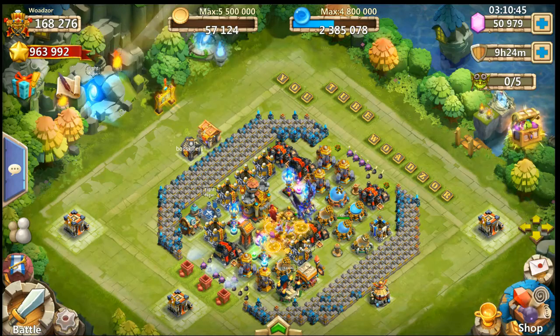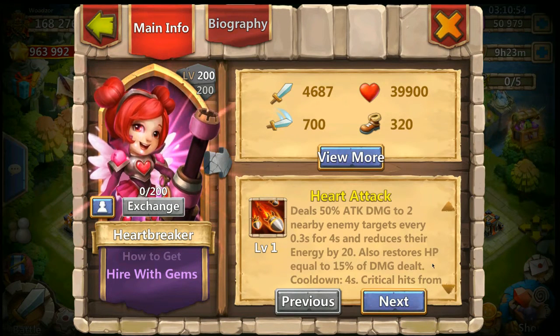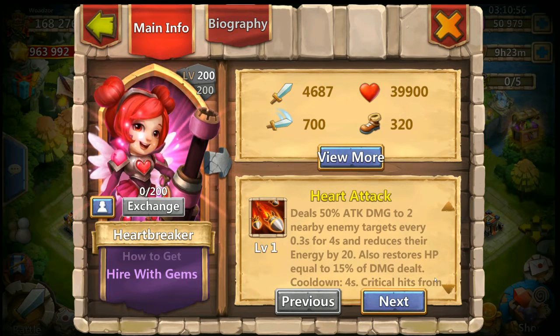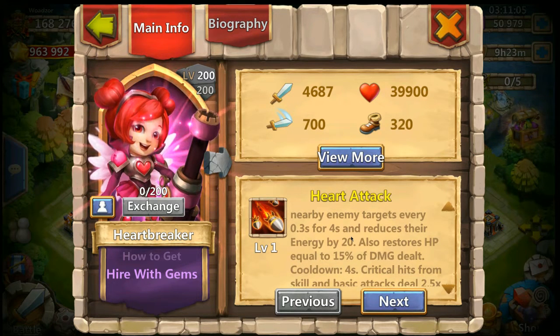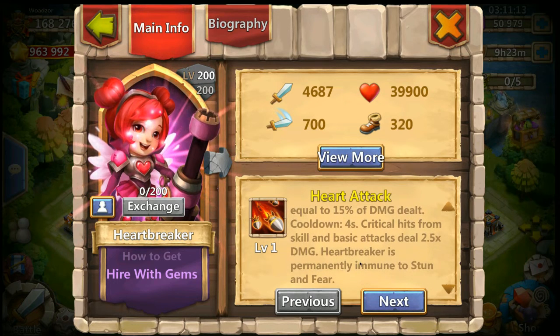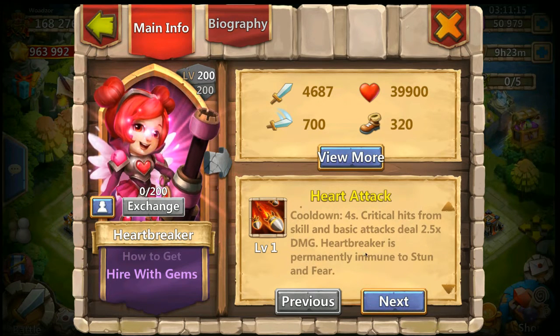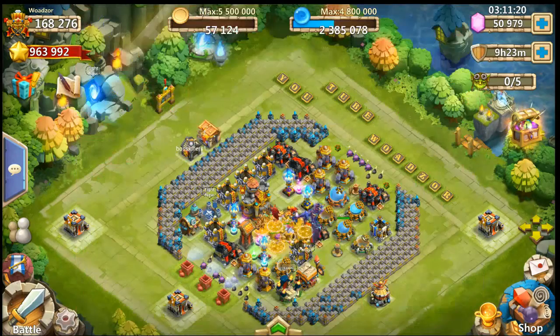This is Woodzor. As you saw, the new hero just came out and I'm gonna roll for her. She's called Heartbreaker and she does pretty nice damage — deals 50% attack damage to nearby enemies, lasts for four seconds. She also reduces energy, does some healing, some critical hits, and she's immune to stun. I think this hero is gonna be pretty good.